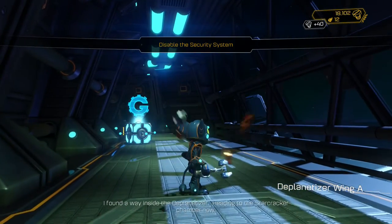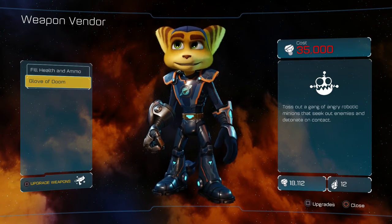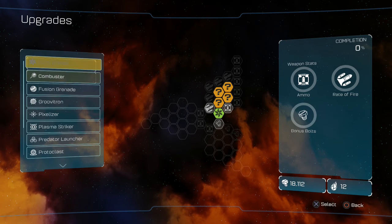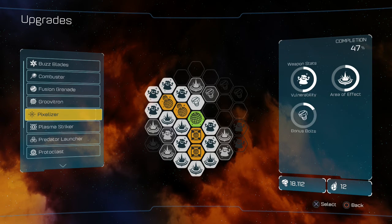I found a way inside the deplanetizer, heading to the starcracker chamber now. Okay, the gadget on the Glove of Doom tosses out a gang of angry robotic minions to seek out enemies and detonate on contact. I remember that weapon - that's one I definitely remember. I would totally buy that if I were you.